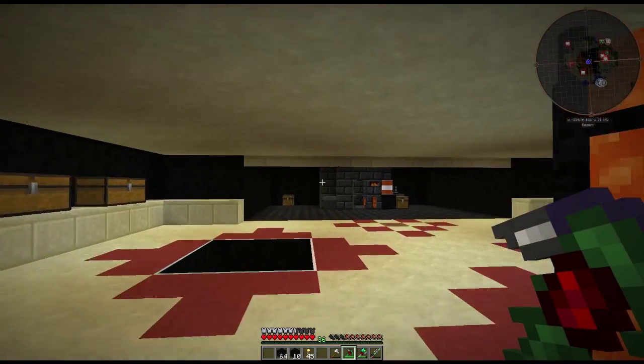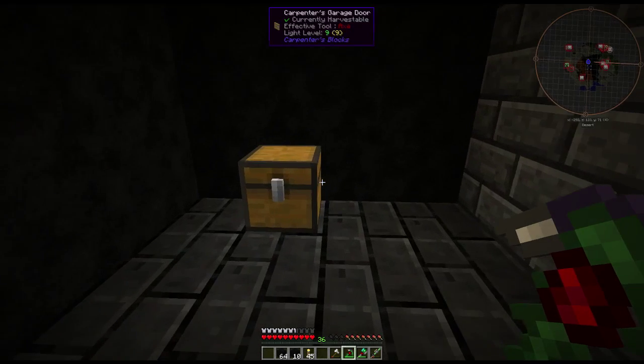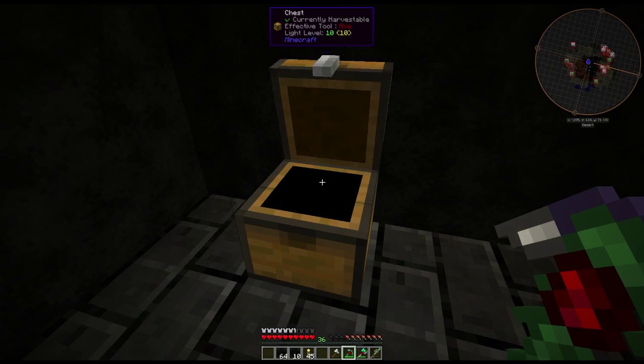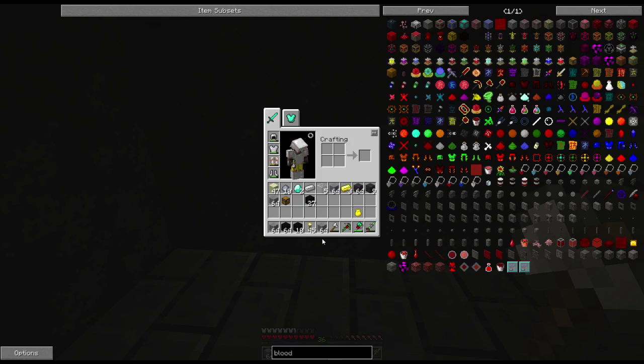Over here — I mentioned at the end of last episode we're going to get into something, I wasn't sure what it was. Stone, gold, diamonds, glass, iron... and as you can tell, blood. So if you guessed it, we're going to start some blood magic. I popped this chest here with all the stuff I was going to need to start off with.